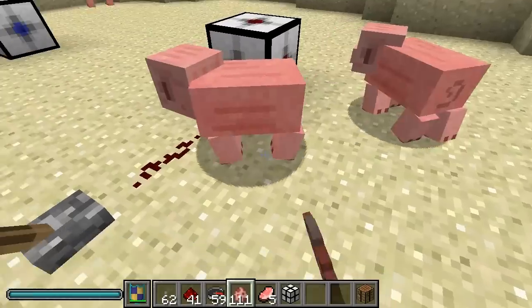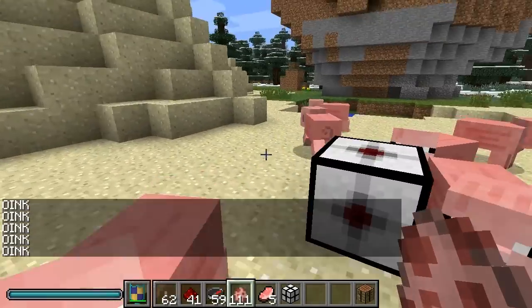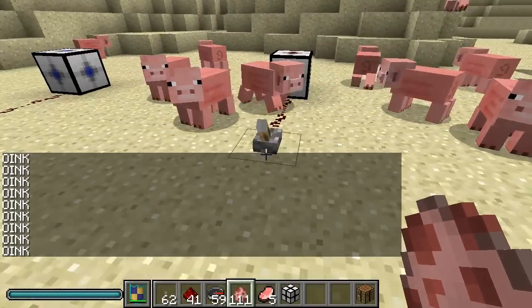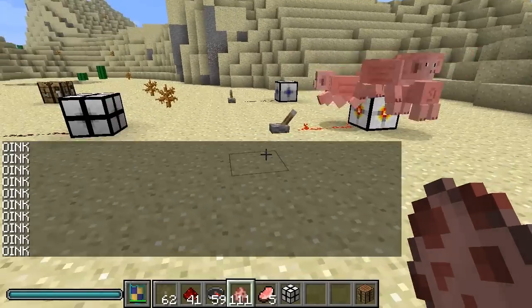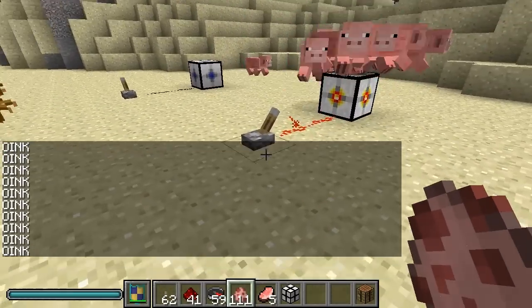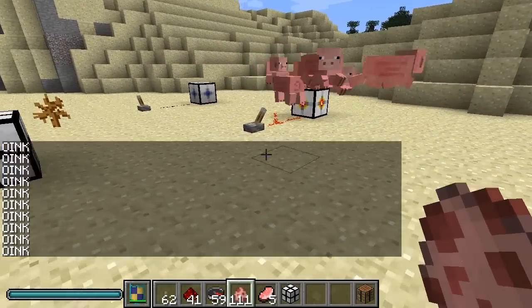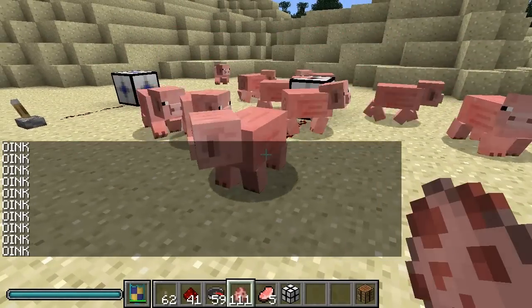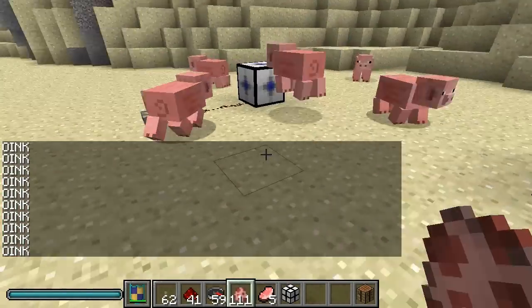Now let's do this one — let's put them out here and flip it on. This is called the attractor, so it brings them all together in one little spot. It just attracts them and they get sucked in. Turn it off just like that — so that's the attractor.